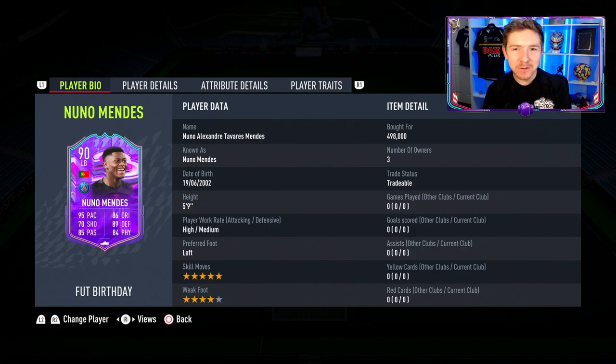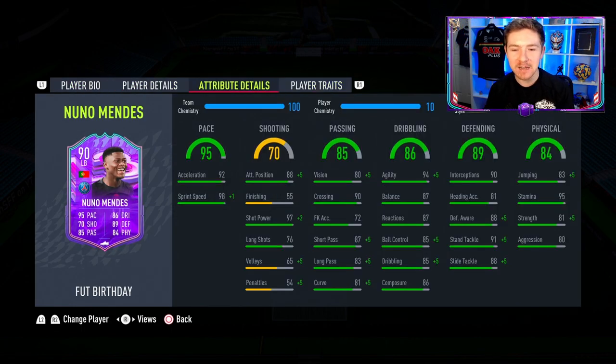5-star skills — nice, but not necessarily needed on a left back, still nice to have. 4-star weak foot, also pretty pleasing. Left-footed on the left side. In regards to in-game stats, near-perfect sprint speed of 98. And his shooting — he's actually got some pretty insane shot power. We'll take a shot with him if the opportunity arises. His passing looks really really good for a full back, with a 90 crossing rating, 87 short passing. Dribbling also looks really pleasing, with a high agility of 94.